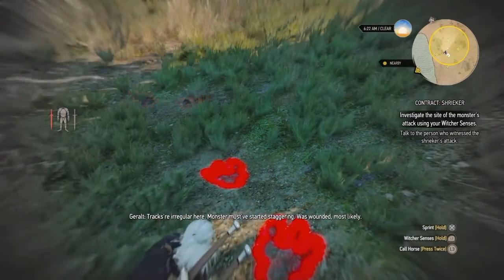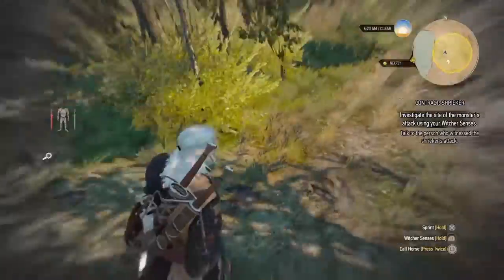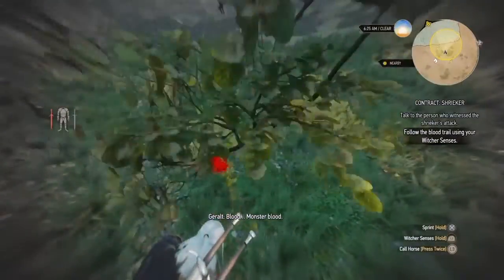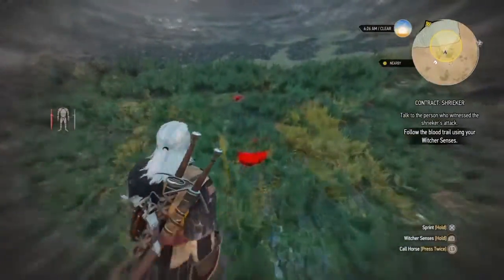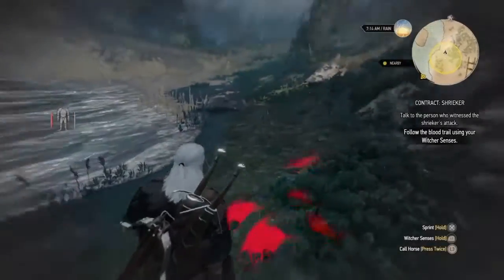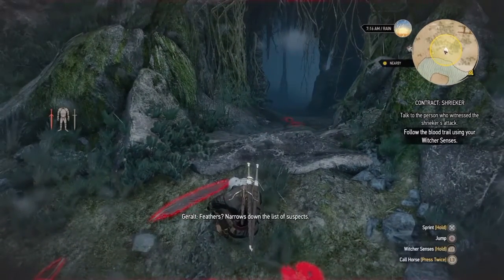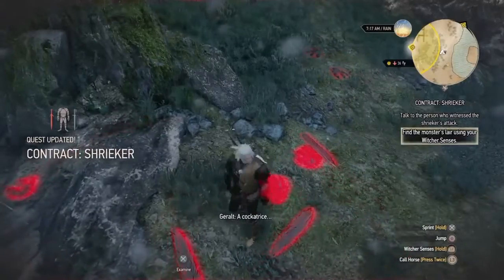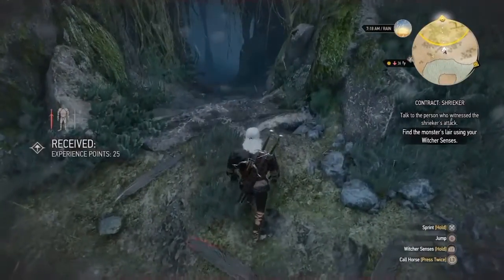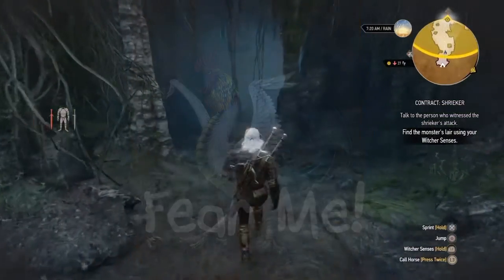Tracks are irregular here - the monster must have been wounded. As you can see we're investigating the first area of the monster sighting. Using our Witcher Vision, I'm going to follow this blood trail and it should take me to the monster's den. It looks like we figured it out - it's a cockatrice, kind of like a rooster-dragon. Now that we know what we're dealing with we need to be ready for this fight.